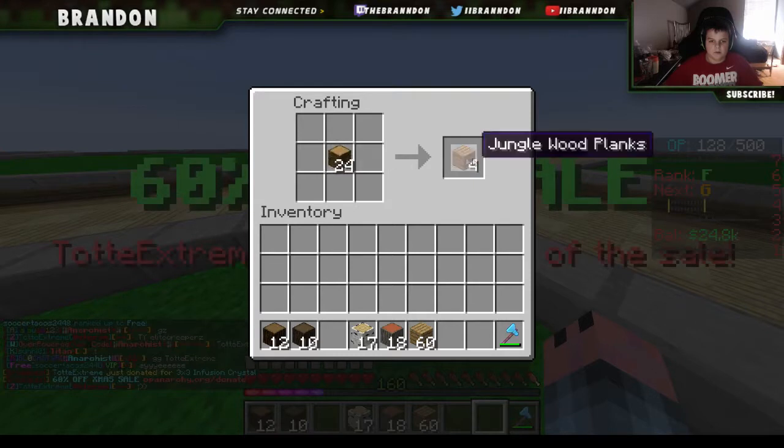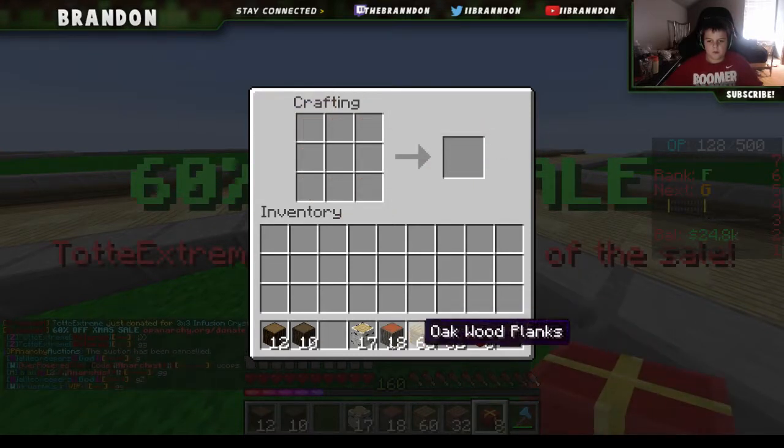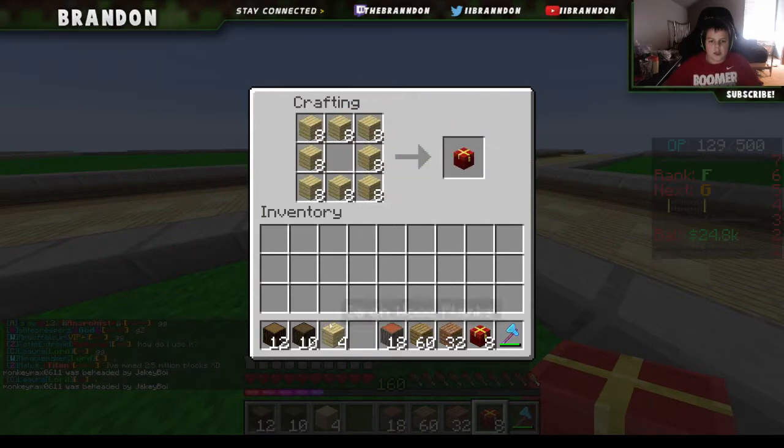We'll just use jungle wood for this. Chest — oh, we got Christmas twist! Can't do that. Christmas twist. Yay, Christmas twist!